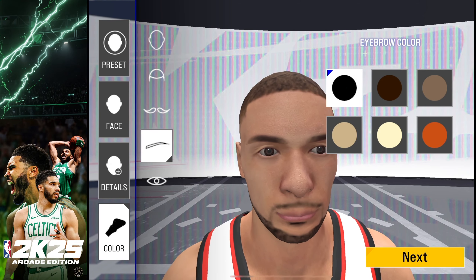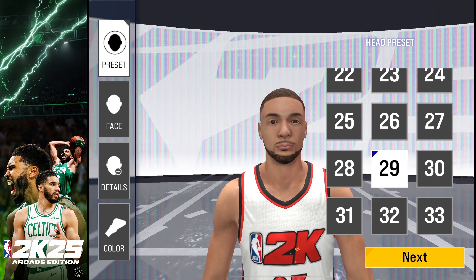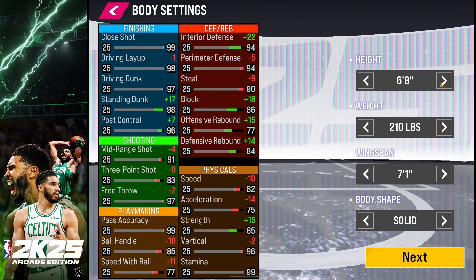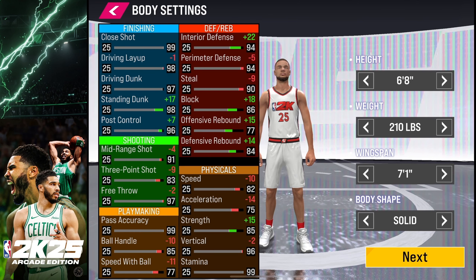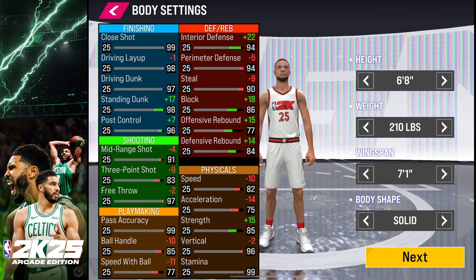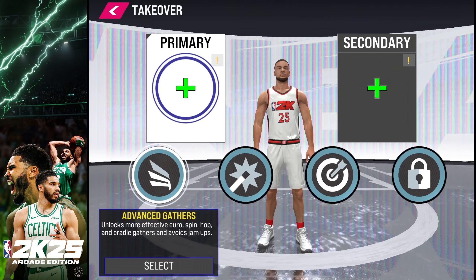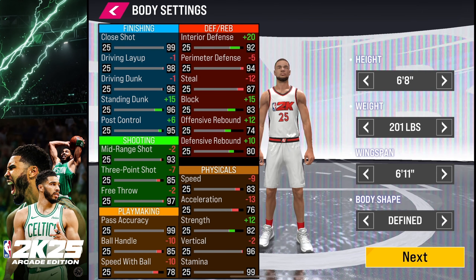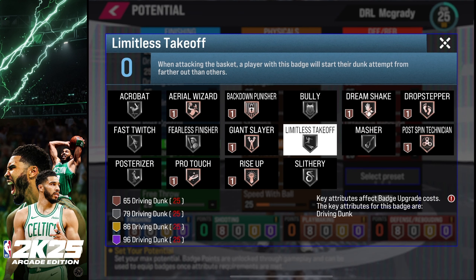The builder starts with customization, which includes a ton of hairstyles and choices to fine-tune your player's appearance. I encourage you to take your time, go through all the presets, and customize your player till you like it. If you played NBA 2K 24 Arcade Edition, you'll be excited to see the builder is back with some new core badges. What I love about the builder is the ability to see what badges and what rarity you can unlock based on your player's attributes, and how height, weight, and wingspan can impact a player's max potential.